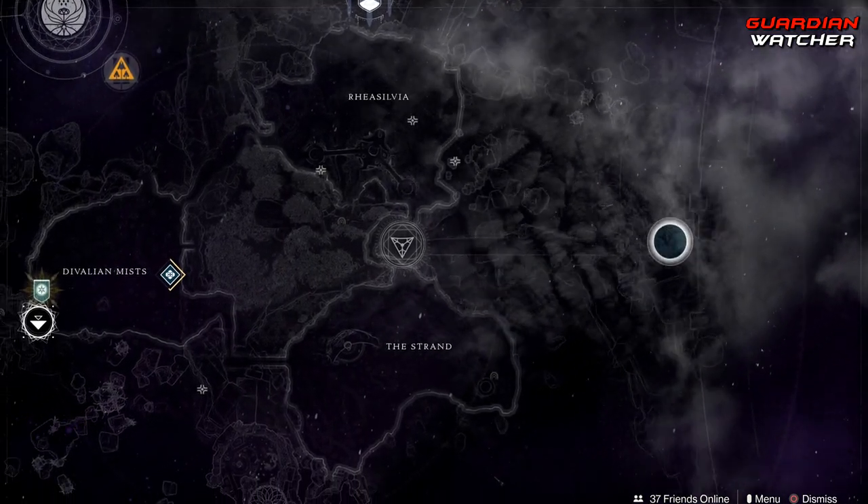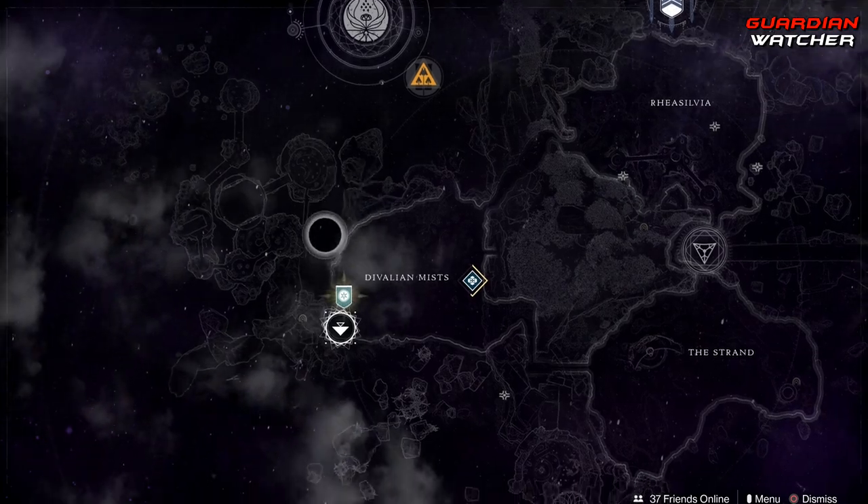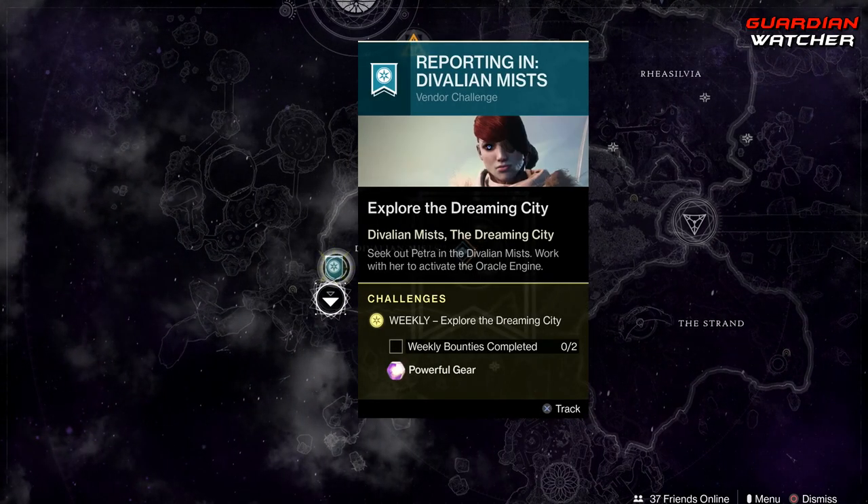Coming to the Tangle Shore — Petra Venj is located in the Valley of Mists, and we need to complete two of her weekly bounties.